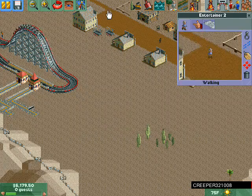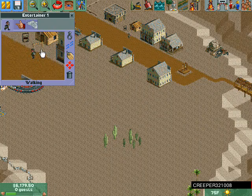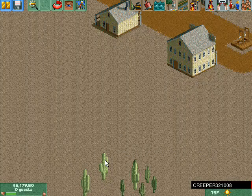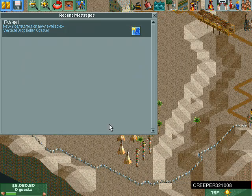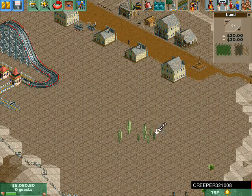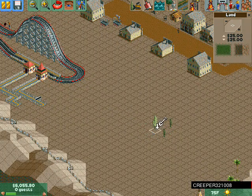It's a cactus — who is he? An entertainer? What the freak is that guy? Entertainer okay — what's with this cactus? April, year one. Oh, we got a new attraction available. Right-click to remove. Yeah, we're really gonna need to remove this cactus, it's in the way.